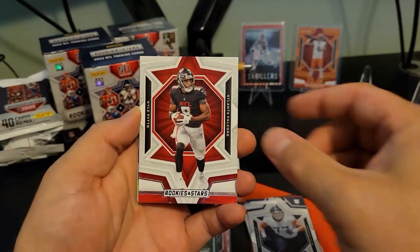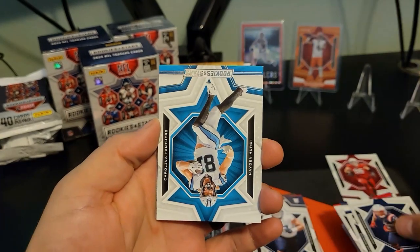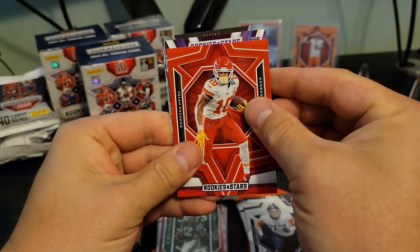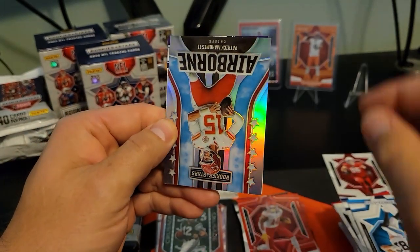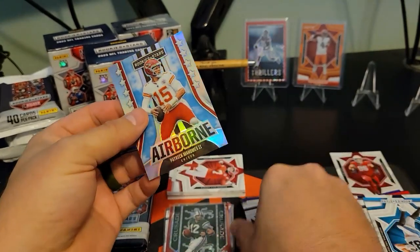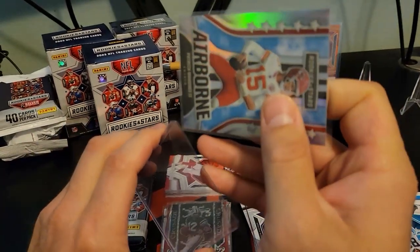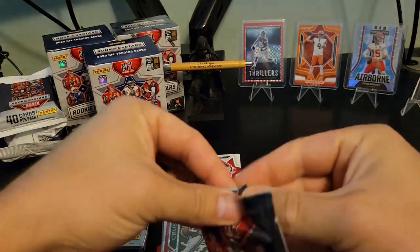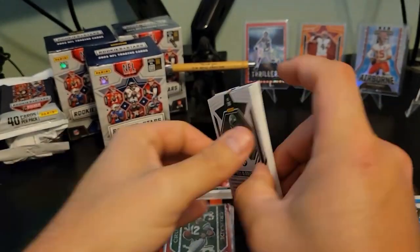Tua. Another Brock Purdy. Hayden Hurst. Looks like we got our silver — Isaiah Pacheco on the red, Rookies and Stars, Michael Mayer, and the Airborne Patrick Mahomes! We got the Patrick Mahomes set — I will take that all day long — and Jordan Addison. That is sick! This has got to be one of my favorite products to open. These cards are just awesome.